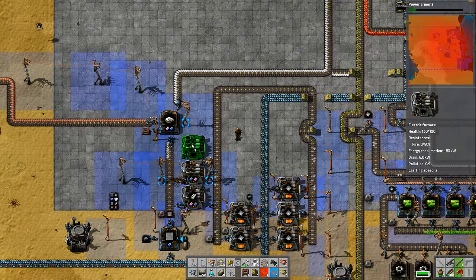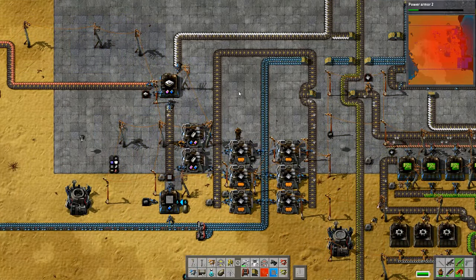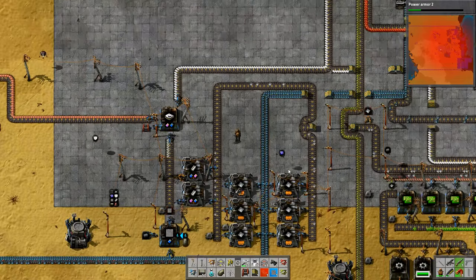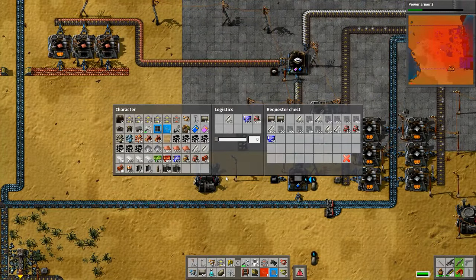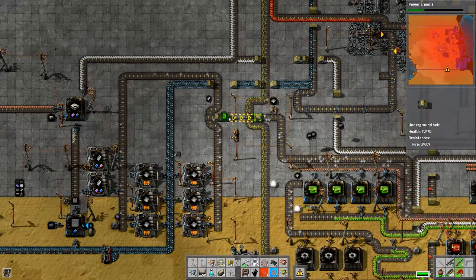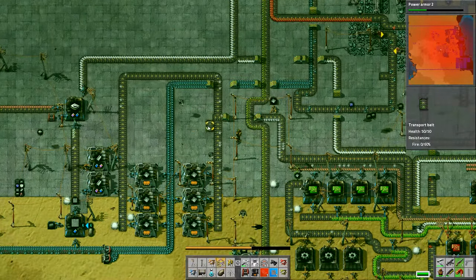I've also got to keep an eye on the electricity because I'm going to be putting down more electric furnaces. I like electric furnaces as opposed to steel and regular furnaces because of the lack of fuel needed. It does mean though that you've got to stay on top of your vast fields of solar panel arrays. At the moment I make my solar fields with individual modules and I am considering changing that round so that I've got a big field of accumulators and a big field of solar panels.